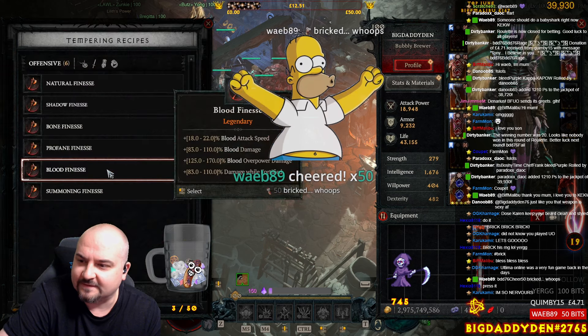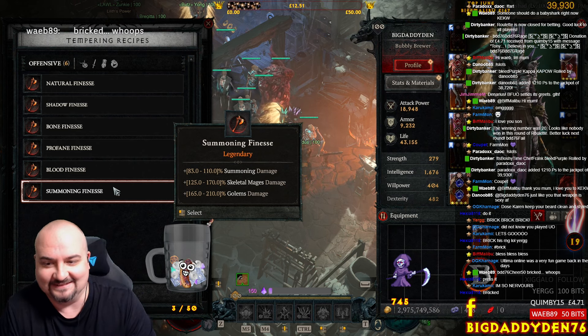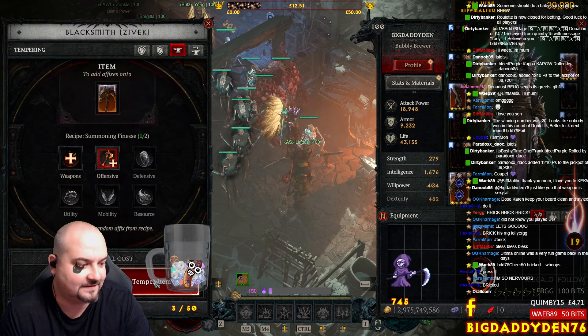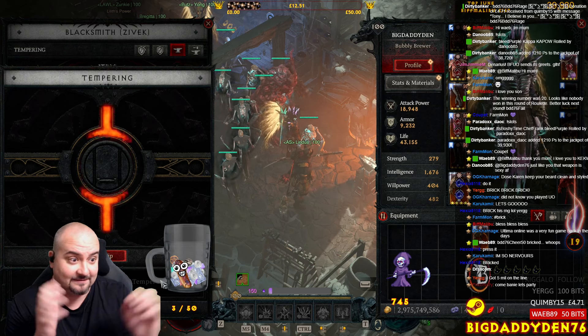So we'll do offensive first. There it is - golem damage. Now, hopefully if we can get 210. To be honest, if I just get one golem roll, I'm just going to take it and go. Right, guys, you ready? Here we go - first temper. Go! Bind on the count. Here we go. That's it, it's done now. It's locked.